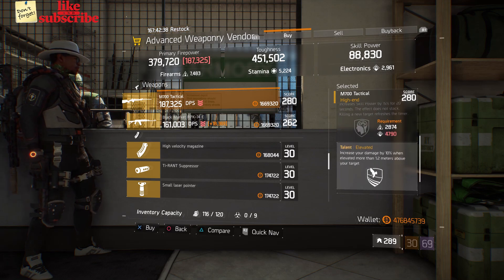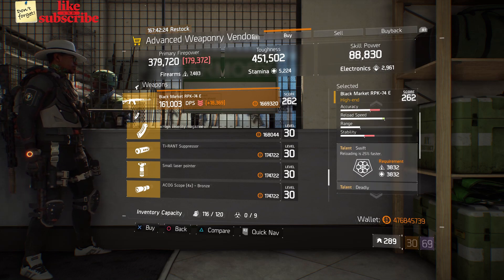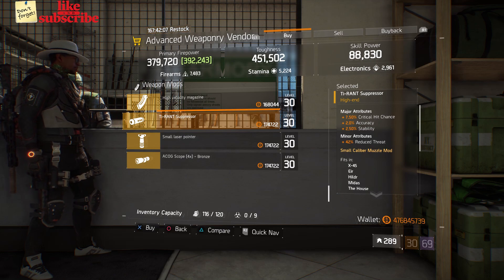Also here we got a Black Market RPK-74E with a gear score of 262, it has 19 damage to targets out of cover, and the talents are Swift, Deadly, and Destructive. Also here we got a Tyrant Suppressor with 7.50% critical hit chance, 2% accuracy, and 2.50% stability.